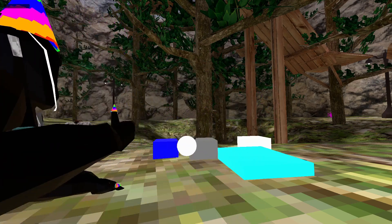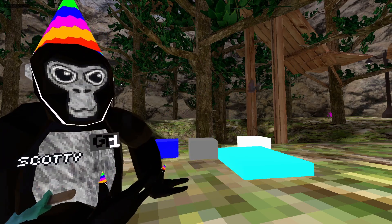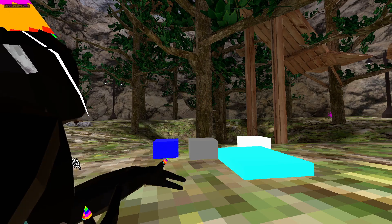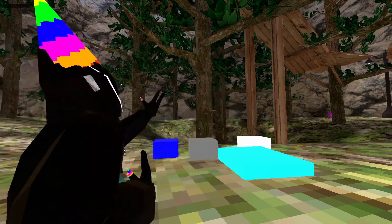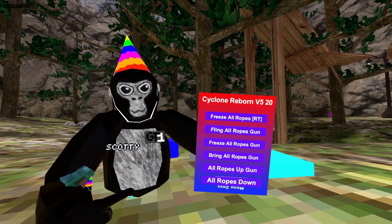Control bat gun — aim it, hold the trigger and you can control where the bat goes. RC bat — use the joystick to control where the bat goes. Fast bat — this makes the bat fast. Break bat — this makes it so he cannot move; he's just stuck in place. Disable respawning dug — that is it for this mod menu.